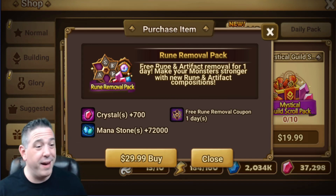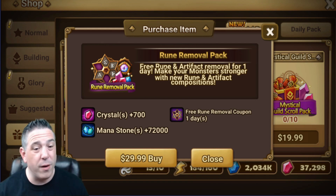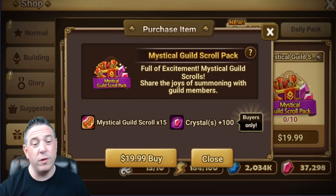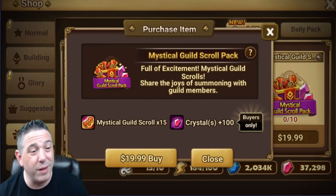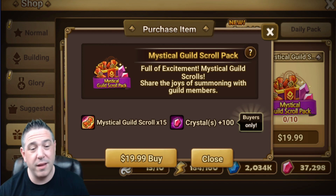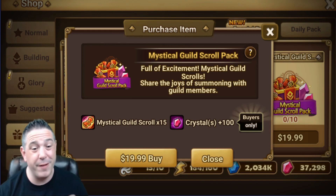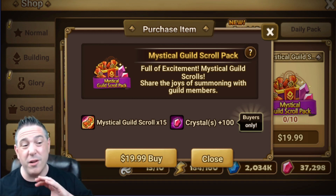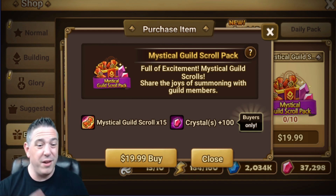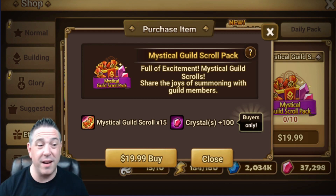The rune removal pack is pretty straightforward — if you need an FRR day, consider buying it. We do get one free FRR per month, so the overall value is fine but it's not something you need to chase. And the mystical guild scrolls — I highly recommend them if you like your guild. I've bought the pack a few times and it's an awesome thing to do for your guild, but certainly not everybody needs to do this. If it doesn't fit your budget, keep in mind you're basically getting nothing back for yourself: you'll get one mystical scroll if you open in the guild and 100 crystals for $20. It's truly just a straight-up gift to your guild.